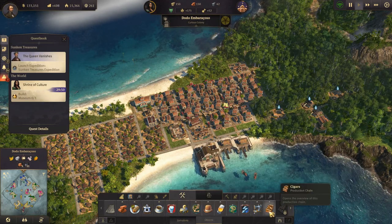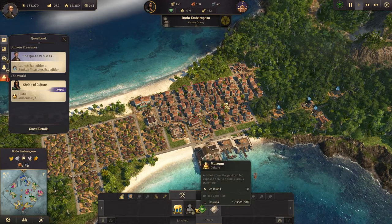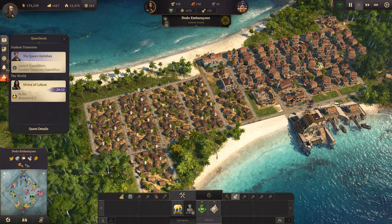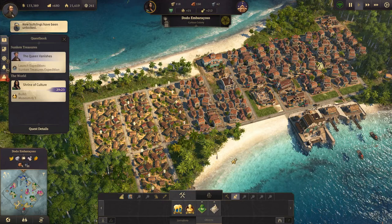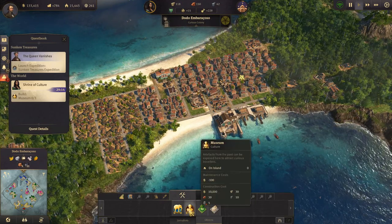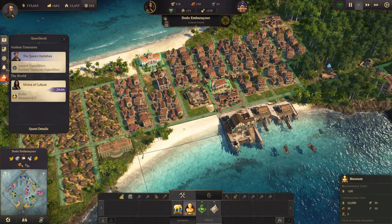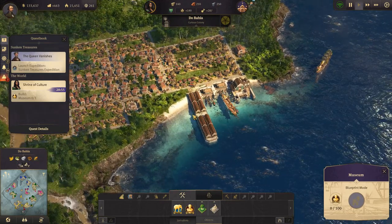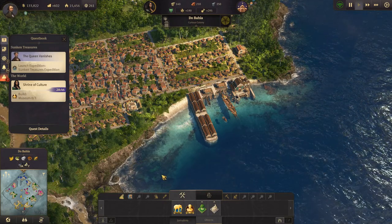Build a museum - where is the museum? I don't think I can - we need more obreros to be able to build a museum. So let's upgrade some houses. That will hopefully give us enough. Now we can build a museum but we need windows. How big is the museum? Not that big. We'll put it over here. We need windows - do we have windows here? I don't think we do - we need to send a ship over with some windows, which we can do because we have a clipper.